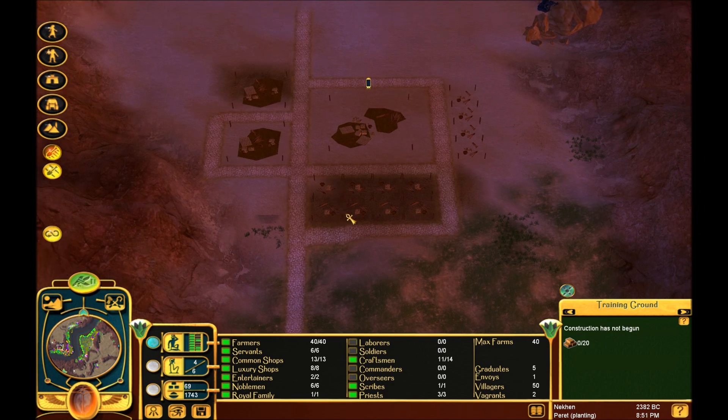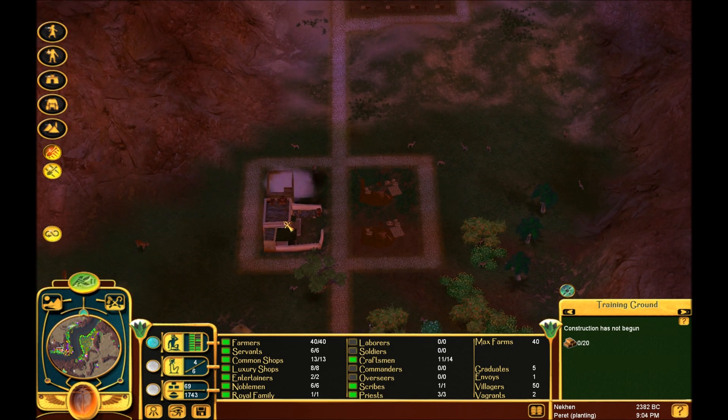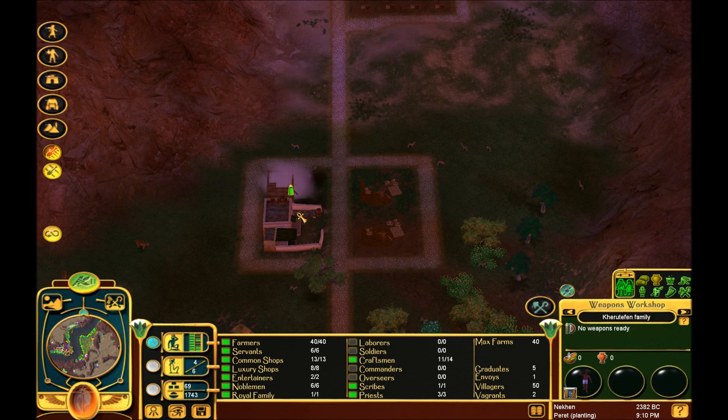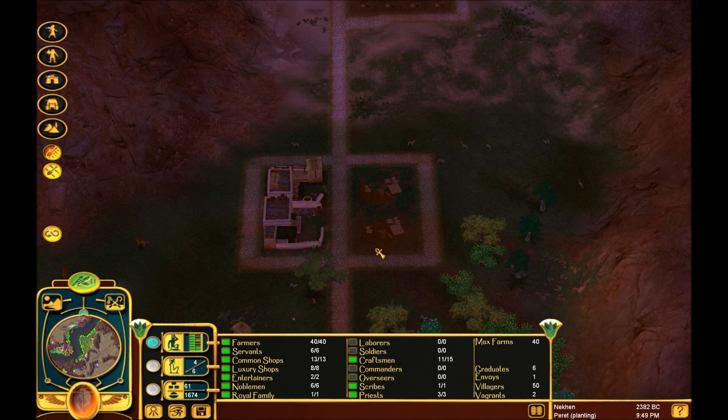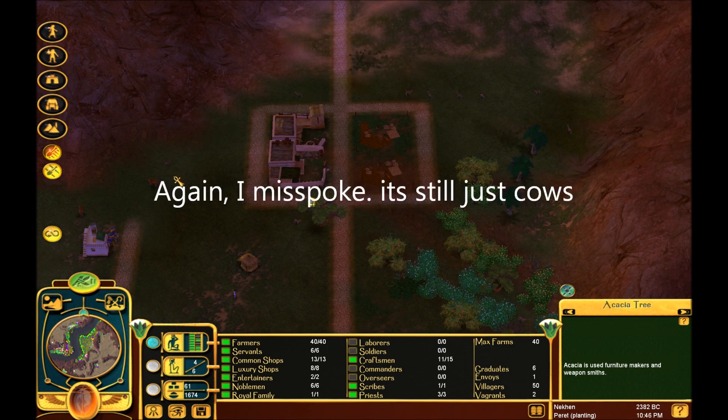And that's the basic setup for the military camps. Now, the other thing I want to go into is the military equipment makers. As you can see, they have four options: weapons, armor, chariots, and kopesh. Weapons, like I said before, are made out of the wood of the acacia trees. Armor is made out of the leather of prey animals like gazelle and cows.